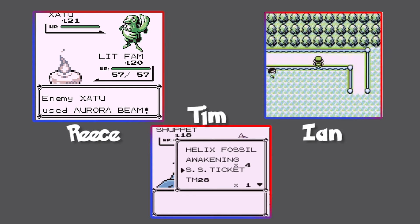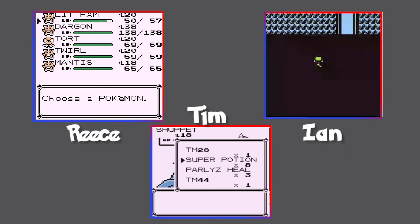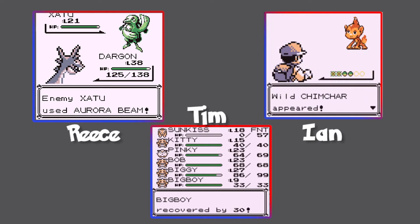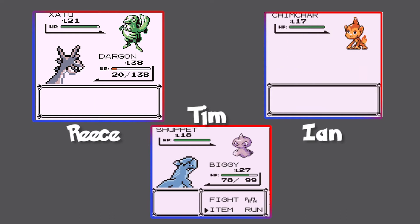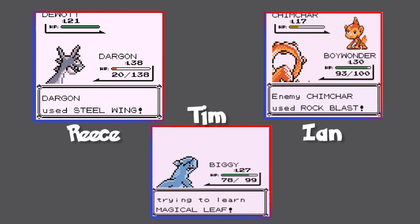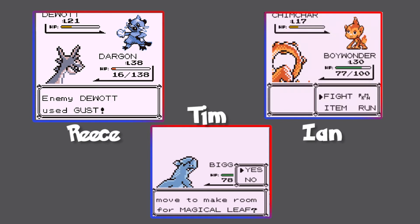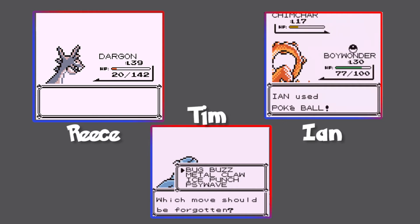Did you go north? I thought I went north — I understand, but I went north and ended up going back to the last town. Yeah, that's what happens. That Aurora Beam just destroyed me! How are you that level? Oh wait, you've gone through a whole other section. It's a Chimchar! Try not to kill this one because I actually want to catch it. Charizard is trying to learn Magical Leaf — that should be decent damage. He was hitting me with Rock moves too.